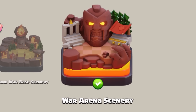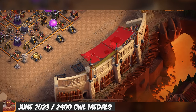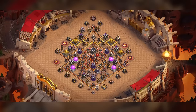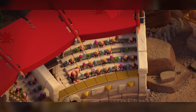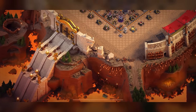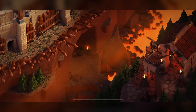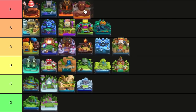War Arena Scenery: This is a pretty epic scenery. The ancient arena setting and music makes it feel like you're about to do the most important war attack known to man. I love the detail — look at the crowd and surrounding environments. It's unfortunate I'll probably never get it because it costs a lot of medals. However, because there are so few war sceneries and this is undoubtedly the best, I want to rank it way higher than the other two options. I'm thinking S+ tier — this is definitely something to strive for.